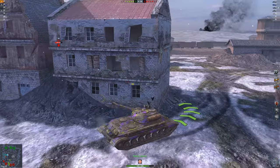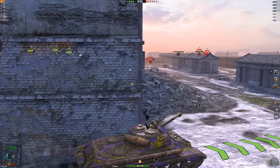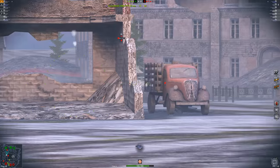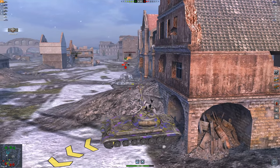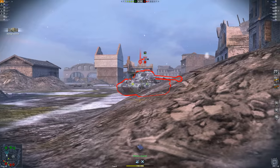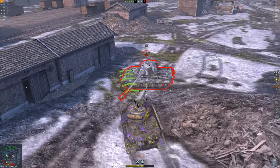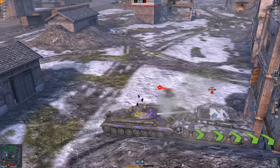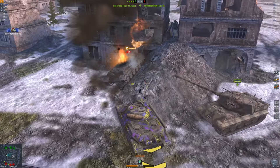I've done a decent job helping the team so far. I suspected the T49 would try to flank, and sure enough there he is — I aim in and finish off the T49. The IS-5's armor is doing its job. The Tiger has good penetration but if I face-hug him the super solid turret armor should give him a very tricky time trying to pen me. I get a shot right on his turret for 400 damage.